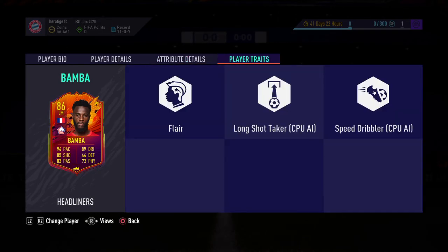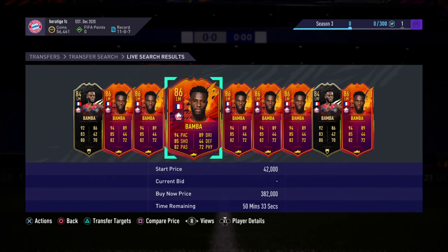Looking at his player traits, he has Speed Dribbler, Long Shot Taker, and Flair — three very good traits to have. He doesn't have any bad traits, so that's a positive.